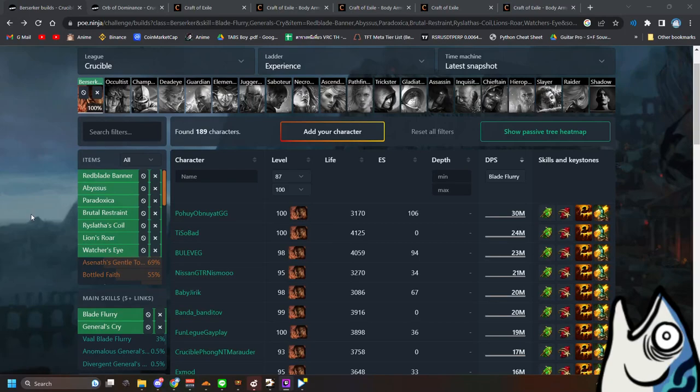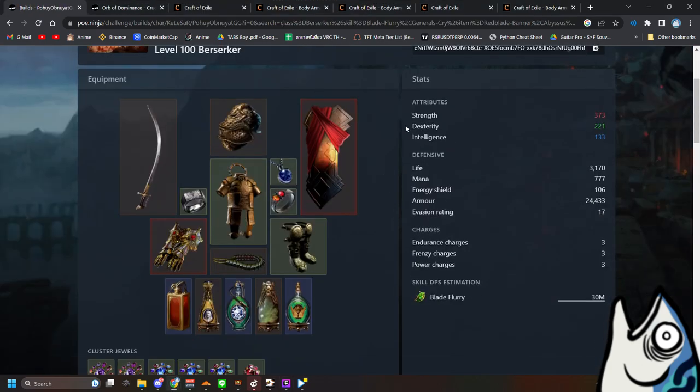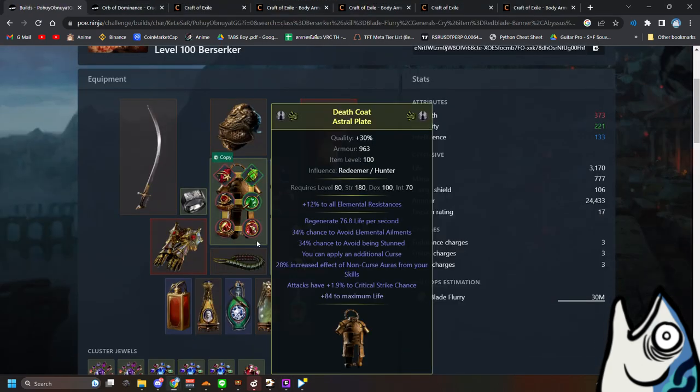Hello, excited today! I'll teach you how to craft a base Fury General Cry chest. Look at this one — what you need to find is: additional curse, increase the effect of non-curse aura from your skill, and attack criticals.